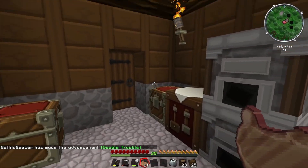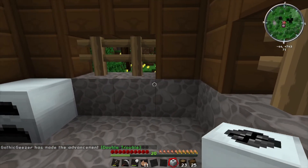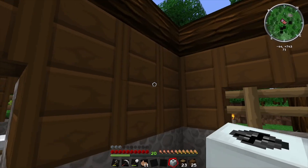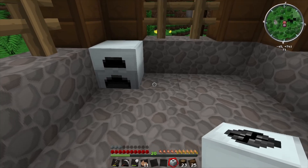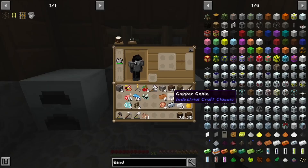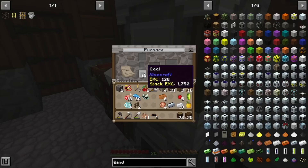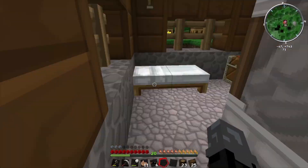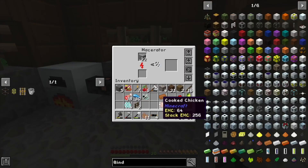There we go — double trouble! The macerator will double your ores. Anything you put in it ore-wise, it will give you a dust version, and then you can smelt that into an ingot. I made this little extension to house a new area. If we pop the macerator there and hook them up, let's fuel this. Let's grab some coal and pop that in — this now has power. For example, let's put some tin in and that will slowly, over time, create our dust.